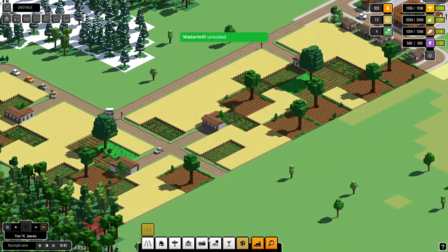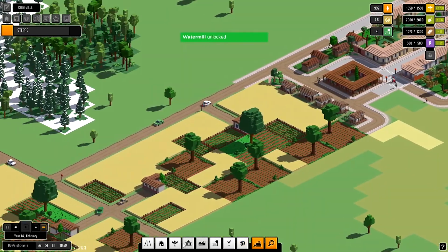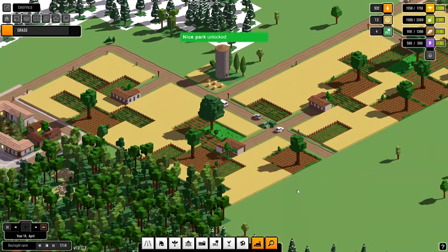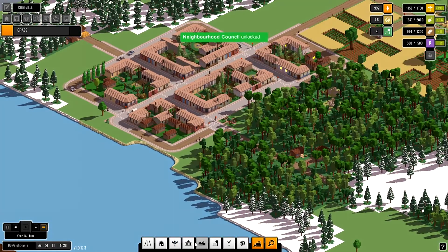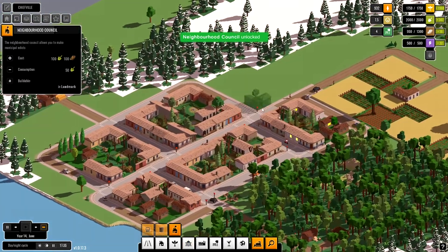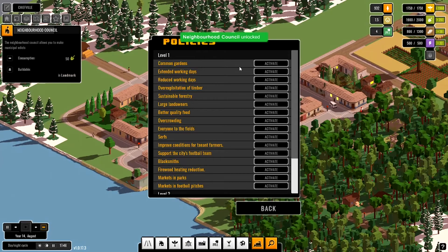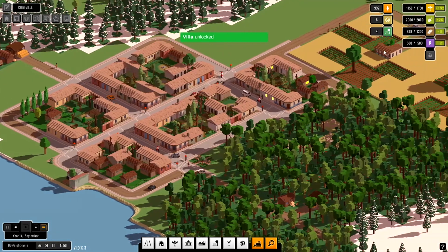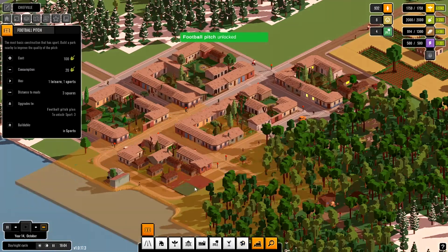We can't do the village bar yet, we can't do the football pitch because it needs a happiness of eight. What we can do though is build the grain silo and produce even more food, and the neighborhood council, which is always a great thing to have. Let's activate better food quality, because that gives me happiness which unlocks the football pitch.